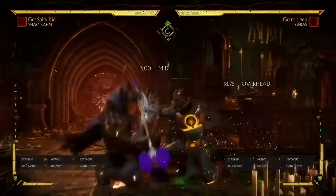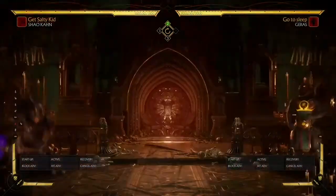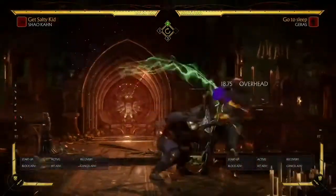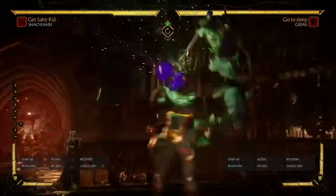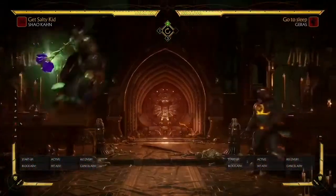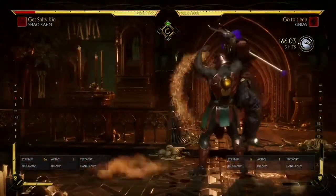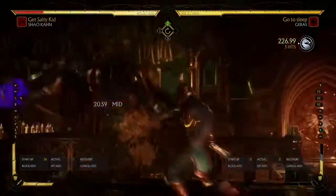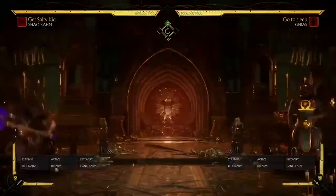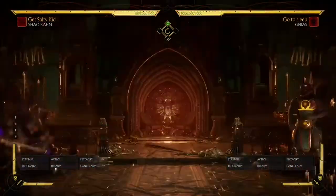The only way you can punish it, as I said, is if you do down one. You have to be frame perfect with the down one because you only have a one frame gap — this move is seven frames and the down one is six frames. You have to time it perfectly, otherwise you would either not punish it or it would just be too late. Also, you can flawless block the move as well. So the only ways to deal with this move are a six frame down one or a flawless block.